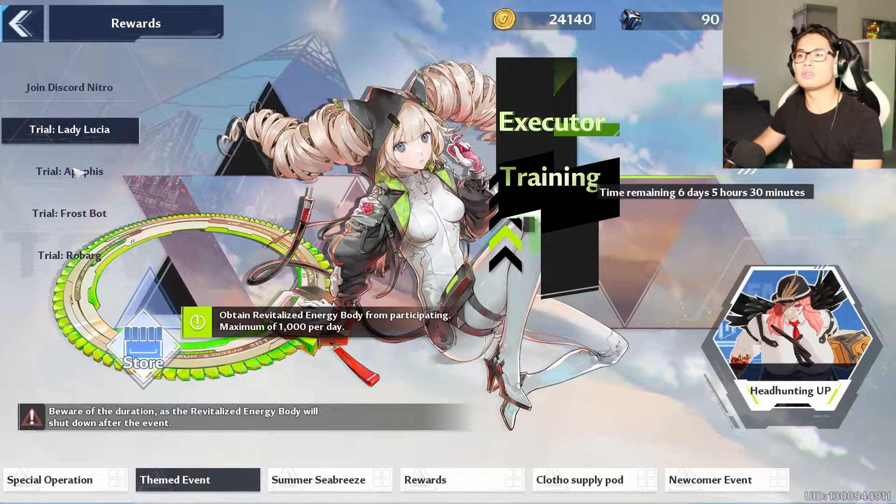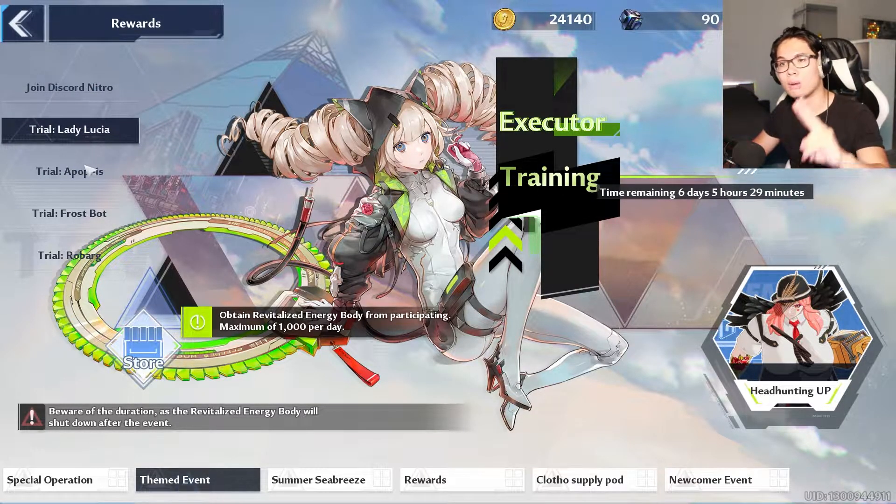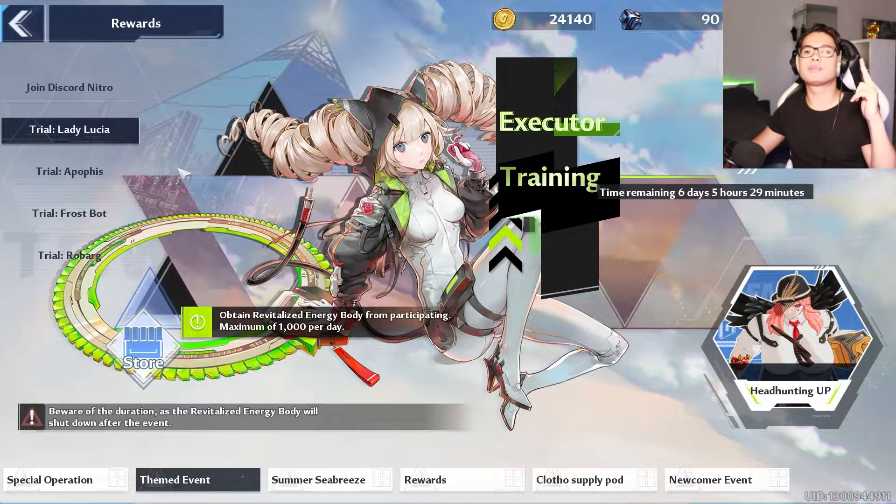The next event — you need to do trials, but you just need to slay two bosses per day, where you get a headhunting app. You will be able to obtain revitalized energy from their body, up to a maximum of 1,000 per day. Just slay two bosses per day and you will get the energy.